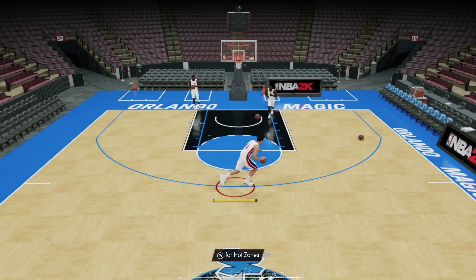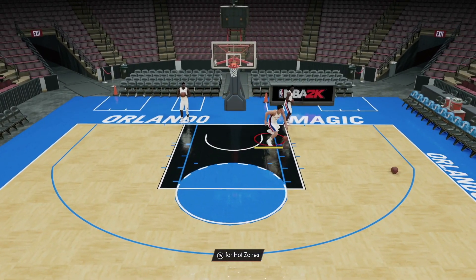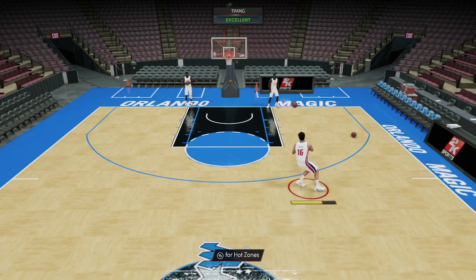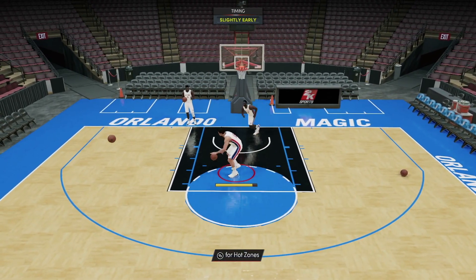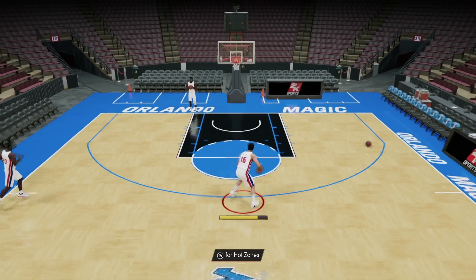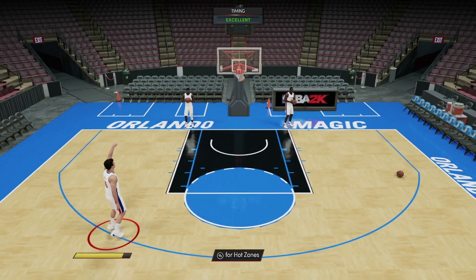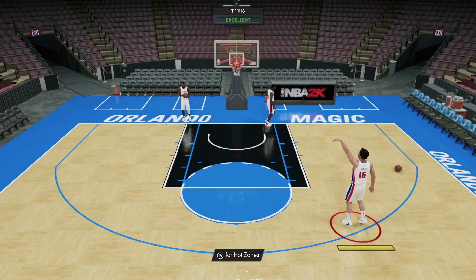Okay guys, this might be a really really good budget center. He's seven foot tall, he can put the ball on the floor a little bit with silver quick first step. He can go in the post, drop step, dunk on people — but if you want to pop and do some pick-and-pops, he's gonna be able to shoot from range and green light pick-and-pops all the time. He's gonna get a lot of rebounds, block a lot of shots, and that release is really really good.